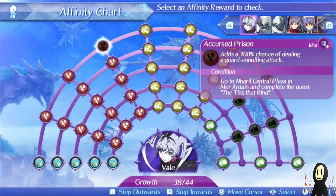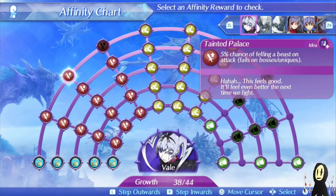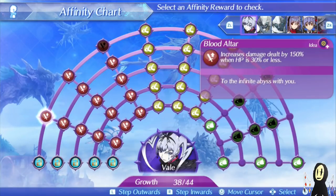In terms of drawbacks, she does have semi-useful specials in the form of Cursed Prison, which gives you a guard-annulling attack. But depending on how progressed you are in the main story, you may or may not be able to reach a level 3 combo as quickly as you'll need to, especially since you'll need auto-attacks to build up specials. You'll also find yourself spamming the level 1 special, Tainted Palace, a lot just to get your stacks of Violence Machine.